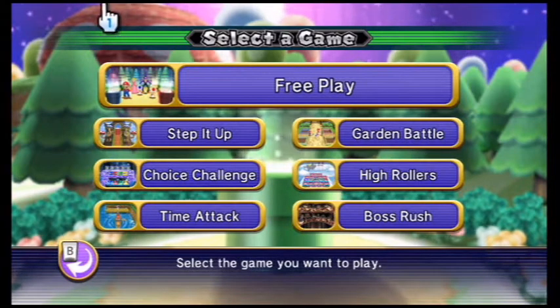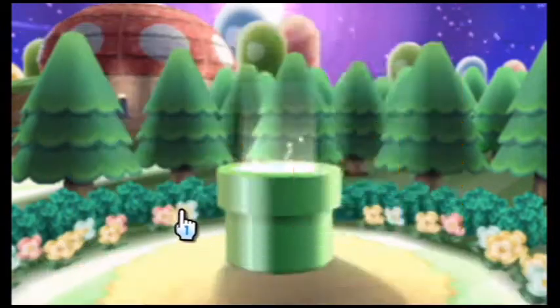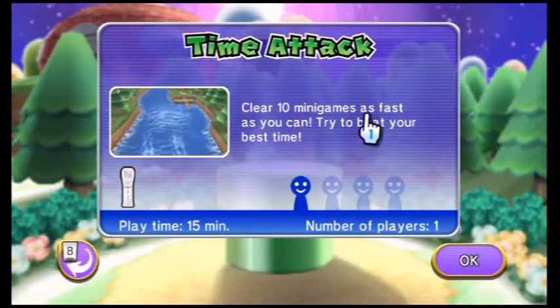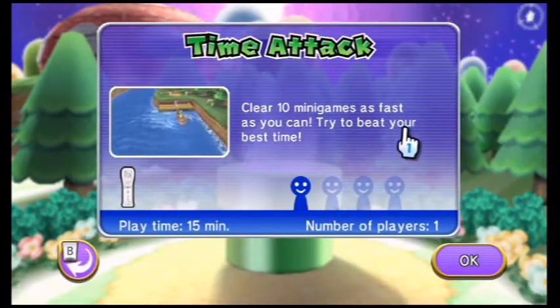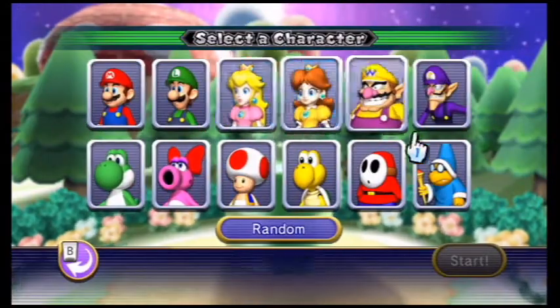Alright, next up we have Time Attack Mode, which is very similar to the one in Mario Party Island Tour. Clear 10 minigames as fast as you can and try to beat your best time. It only takes about 15 minutes to do this. I'm going to be using Koopa Troopa for this one.